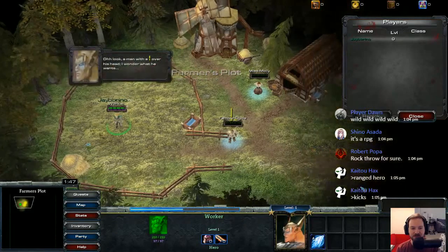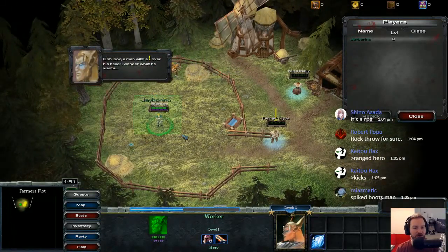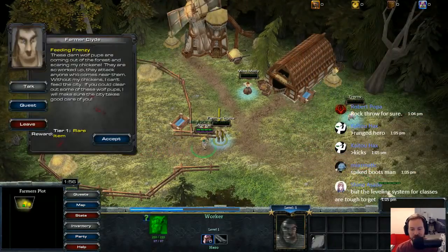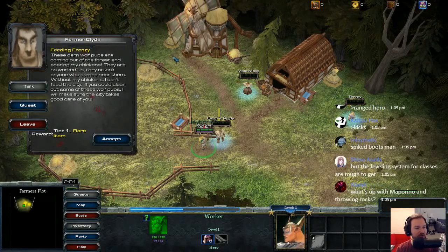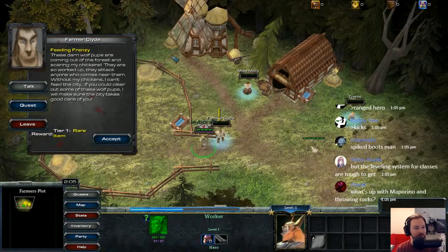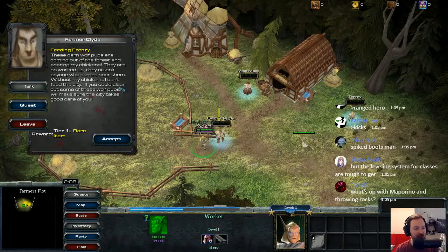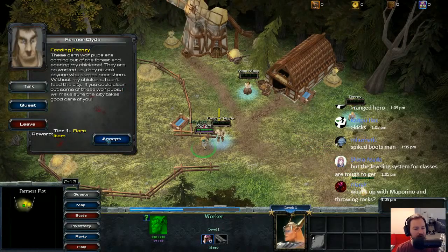Here we are. UI is all different. Oh look — a man with an exclamation mark over his head, I wonder what he wants. These darn wolf pups are coming out of the forest and scaring my chickens. They're so worked up they attack anyone who comes near them. Without my chickens, I can't meet the city. If you could clear out some of those wolf pups, I will make sure the city takes good care of you. The reward is a tier 1 rare item. Let's do it.